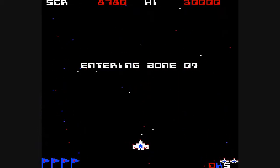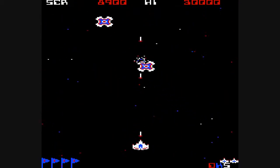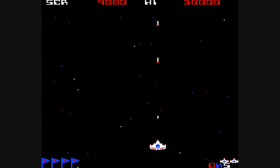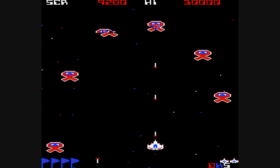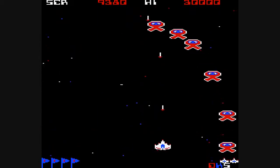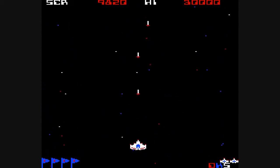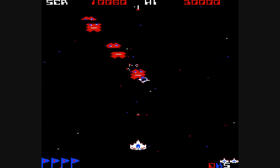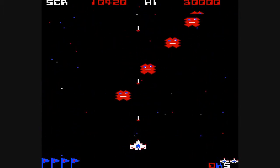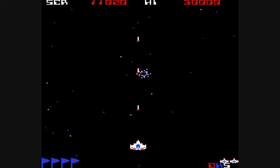Zone 4 already. According to the manual, this is the first time the aliens drop bombs at you. Also at the end of this zone, the aliens form into what the manual calls the 'inciting' — actually 'inciting' as they put it, which I think is a typo — deck of cards formation, which is really difficult. I always found it a real pain. The best I ever did in this game was Zone 6, which doesn't sound very impressive, but back in the 80s I just wasn't very good at games. I liked these little red guys — they reminded me of a hash character.